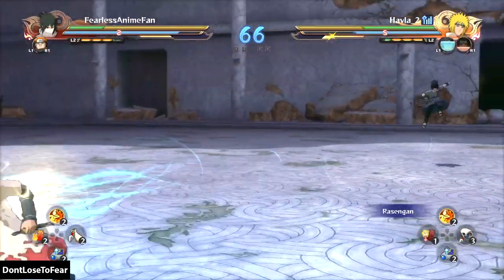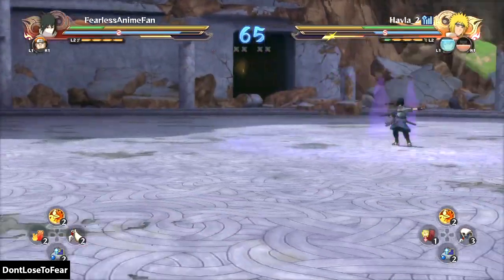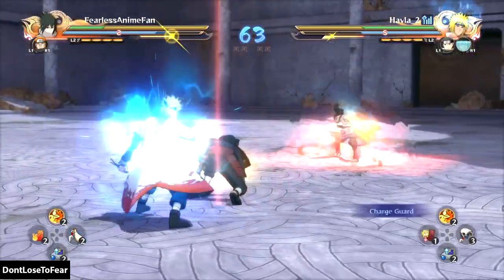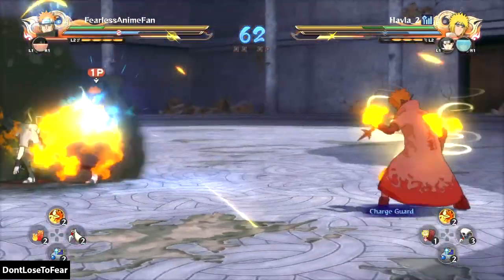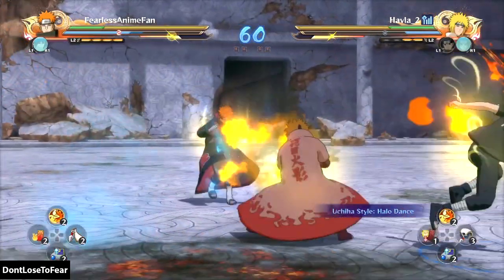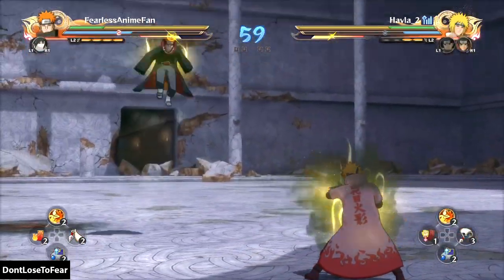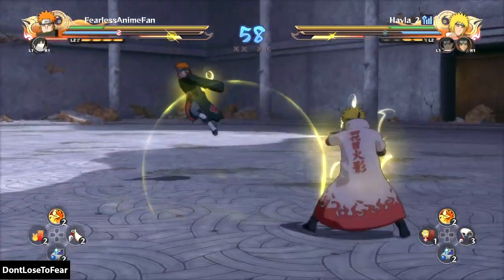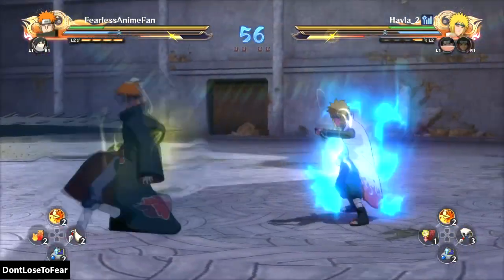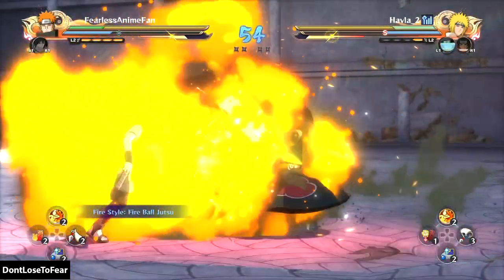That chip damage on the chakra shuriken — Minato's trying to pressure him long range, which is really not a great setup and match for us. He took the damage because Minato is a natural counter to a lot of these stationary characters, which are most of the characters in the game. In this position it would be a lot better for me to have Chidori instead of Fireball, so I kind of didn't get too lucky there.